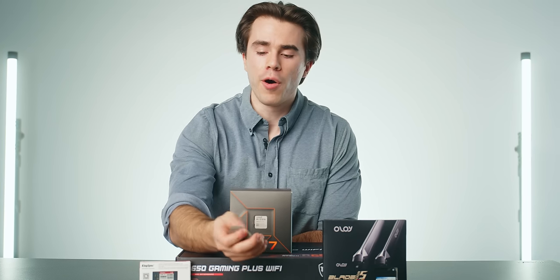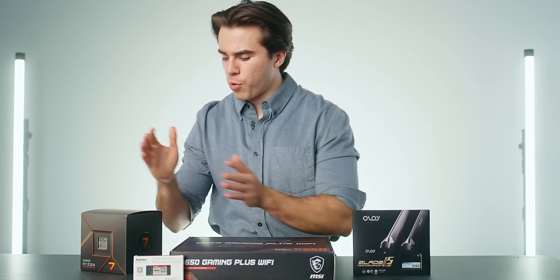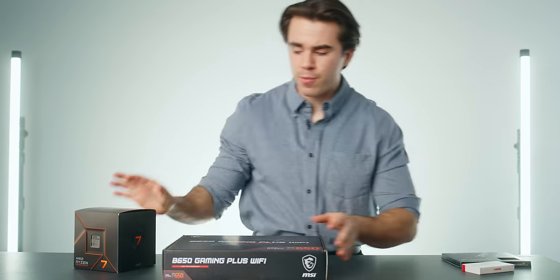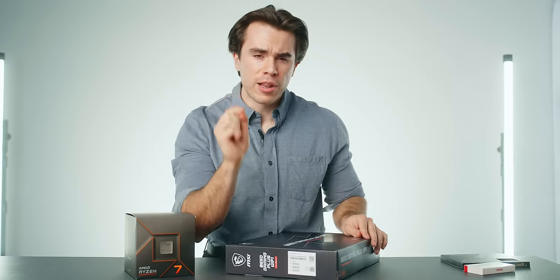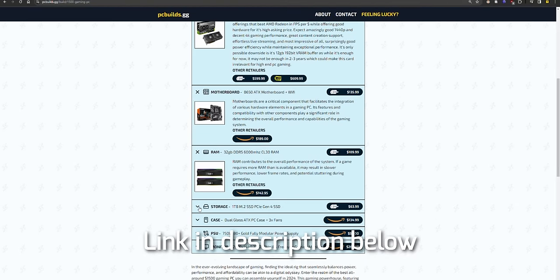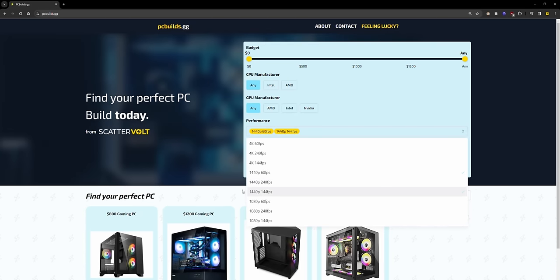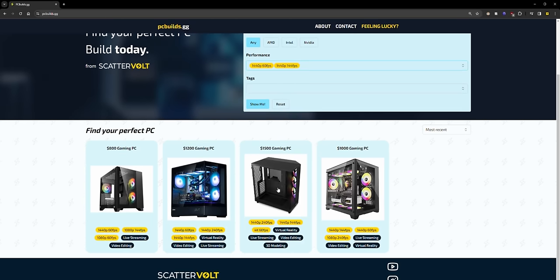To build this PC, all you're going to need is an 8 gigabyte or bigger USB flash drive to install your Windows bootable media device onto. I have a video tutorial linked in the description below showing you how to create one of these. For when we finish building the computer, a pair of scissors and a banana. Here's what you're going to want to start out with: your motherboard, processor, SSD, and RAM. Links to all the parts I use in this PC build guide can be found in my PCBuilds.gg link in the description below.